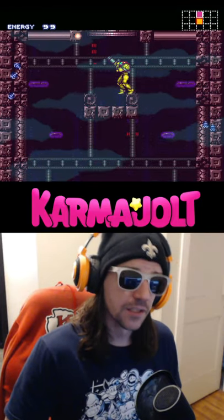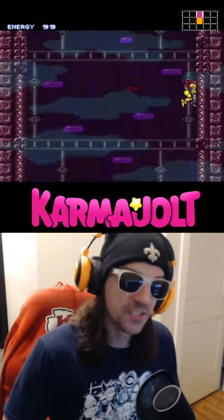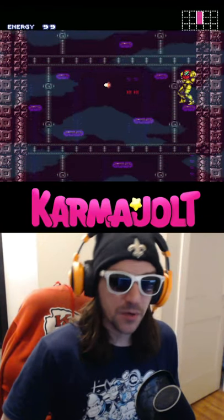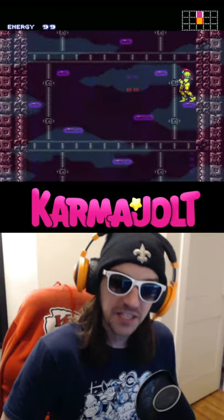Moonwalking isn't particularly useful, but it does allow you to perform a glitch called the moonfall technique, which dramatically increases Samus' falling speed. By the way, in that last clip I was going fast enough that I completely passed through this platform.